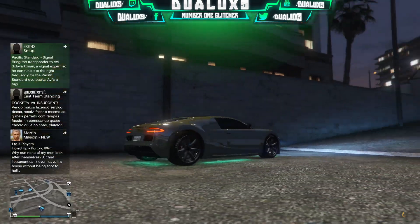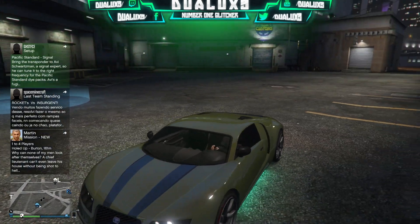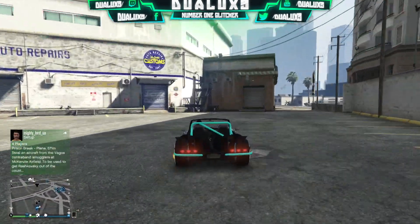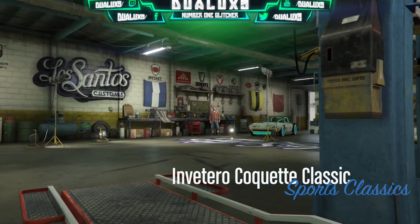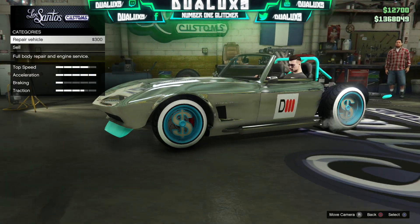Pretty much every single color looks sick on these cars — like this yellow right here looks like a midnight shade of gold. I also forgot to mention that after doing this glitch your car is going to change a bunch of different colors in different shades of light. If you go into a tunnel or somewhere dark, your crew color is actually going to stand out more and be more dominant than the chrome on your car.